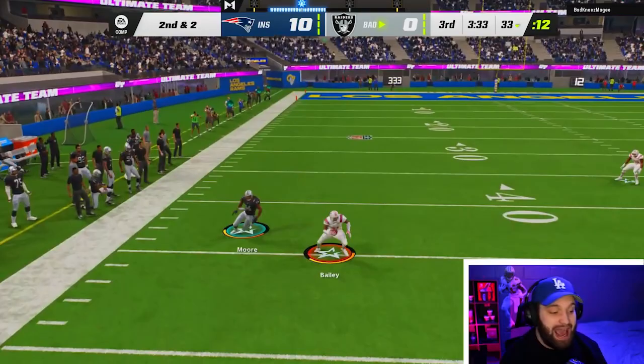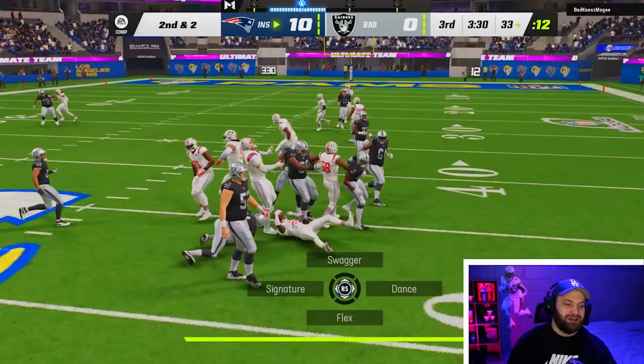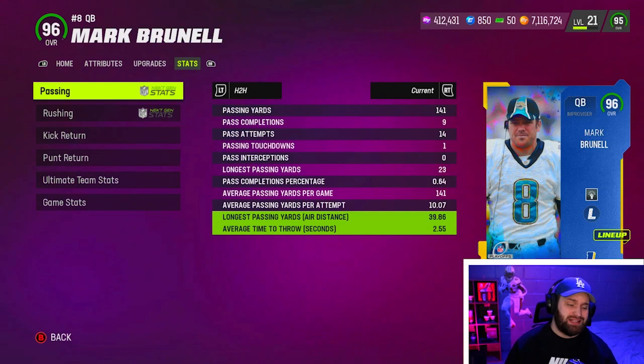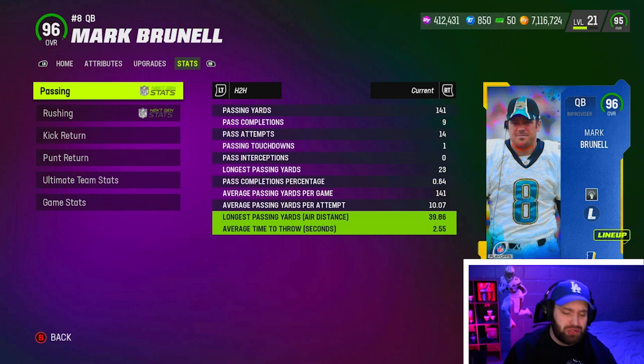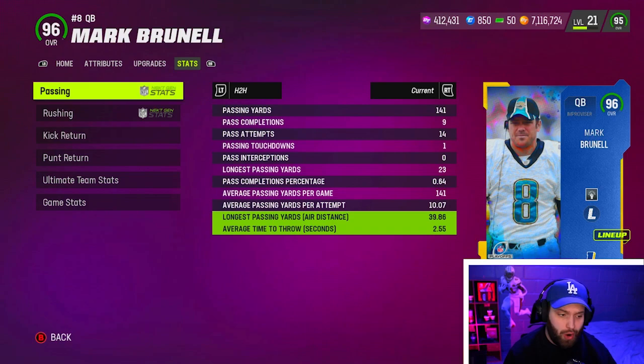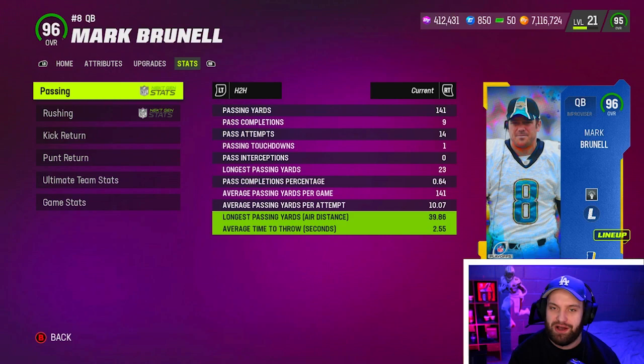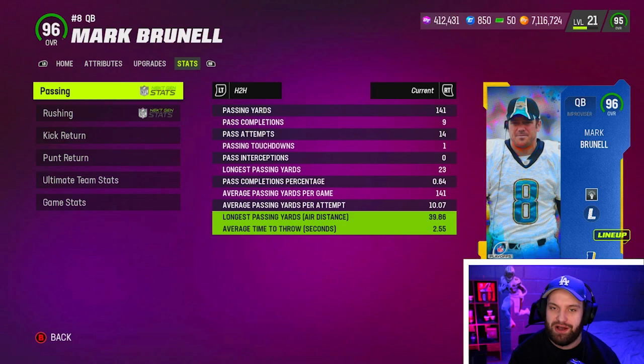We are gonna get a pick — Champ Bailey with a huge interception, basically in field goal range. Our stats — I ended up just giving that guy the W. It was playoffs, I was up 10 to 0, and that whole next offensive drive I was lagging so badly. But Mark Brunell as a lefty with Slinger 1 looked really good out there with no Fearless, no Gunslinger. When you power this card up he's only gonna get better. Mark Brunell is a beast — he might be the Elway killer.